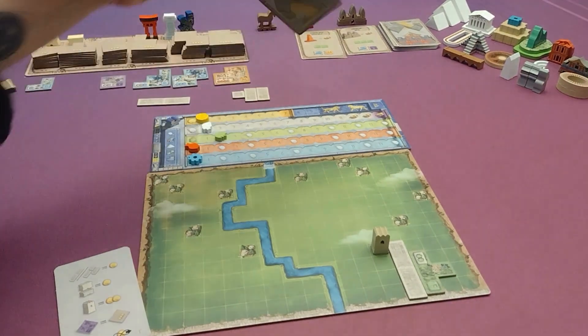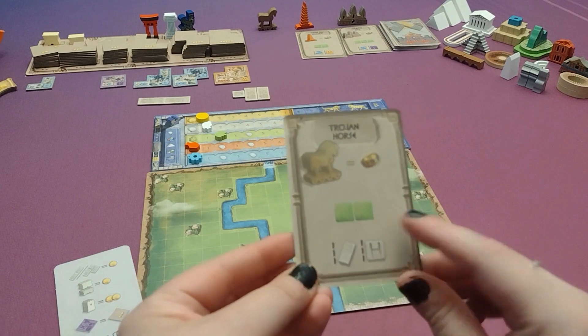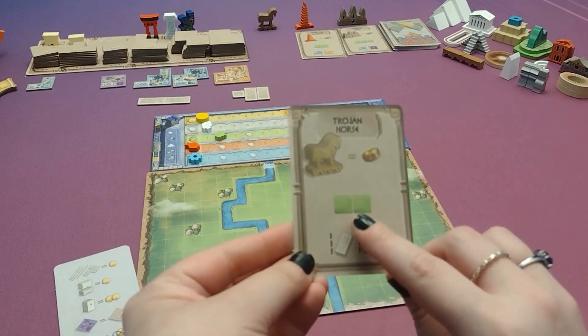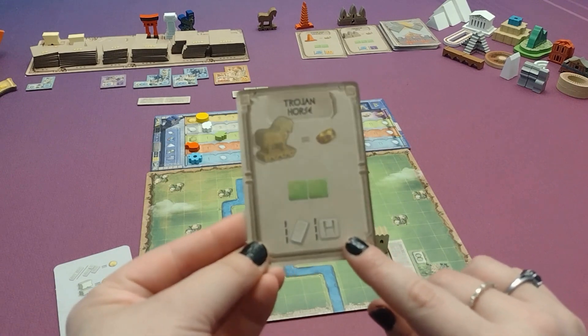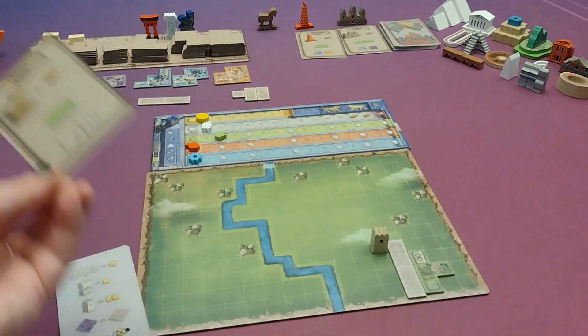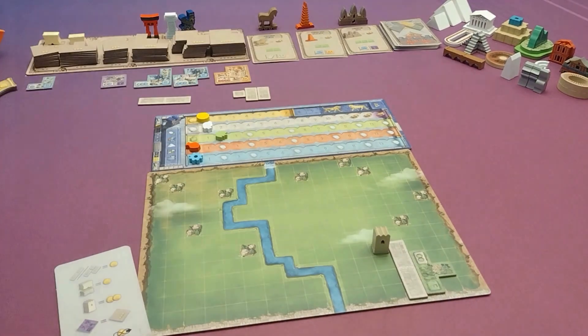Like the other things we've already seen, the monuments also have various restrictions for where they can be placed. So this one has to be placed on two land spaces and must be placed next to a road and next to a white building — and since there were no white buildings out, you probably wouldn't be able to play this one this round.